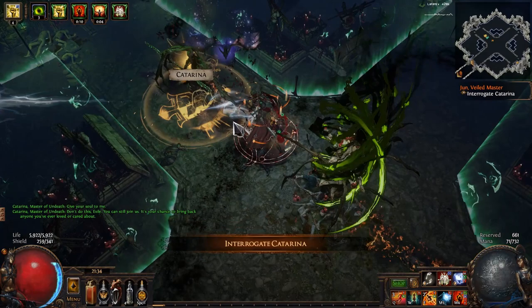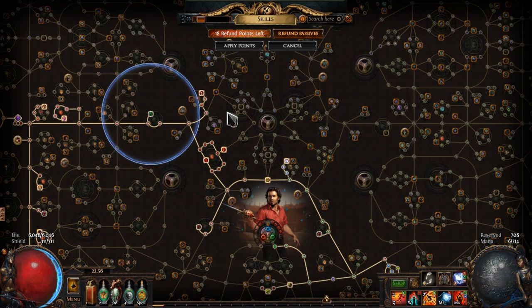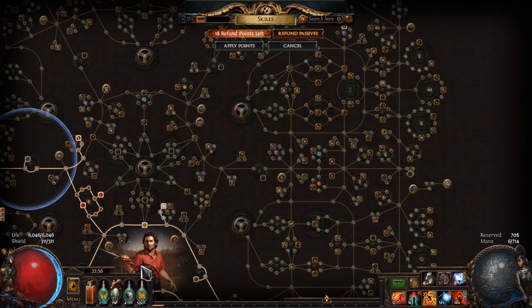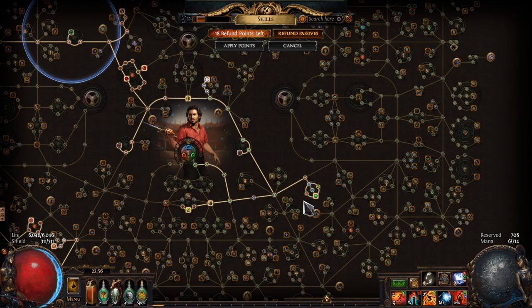So now let us talk about the passives. This is a level 94 Gladiator. We sided with no bandits, and for Pantheon: Solaris depending on the situation, and Shakari or Arakaali, again depending on the situation. For the ascendancy we go right side for the physical damage over time stuff while also grabbing the left side for equal amounts of spell and attack block chance. For the tree itself, a couple of cluster jewels outgun the Shadow area, so instead we are going to focus on the strength side of the skill tree. We are going to grab the Crystal Skin cluster. Alongside the mods on our gear, this is going to make us immune to chill, freeze, ignite and shock.